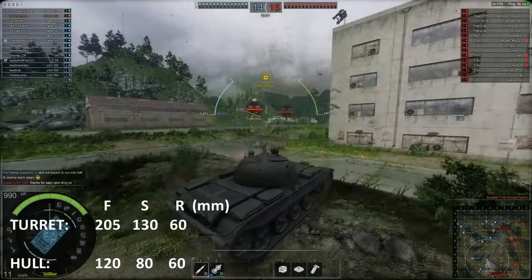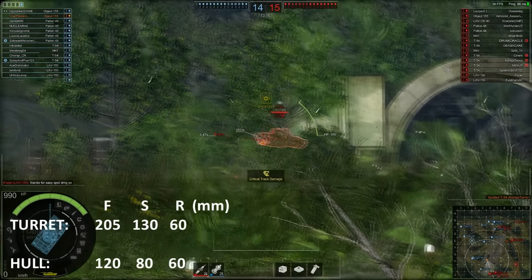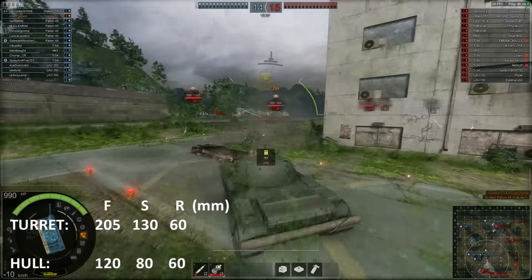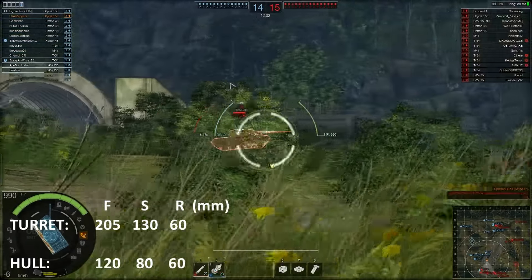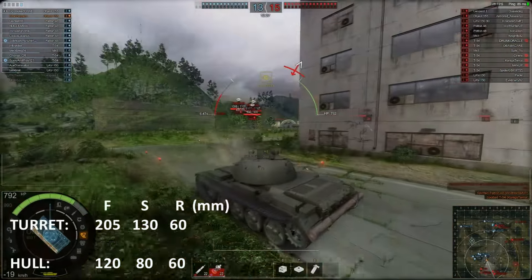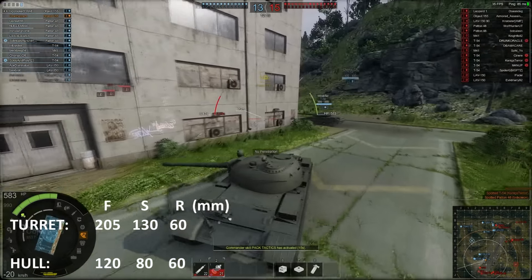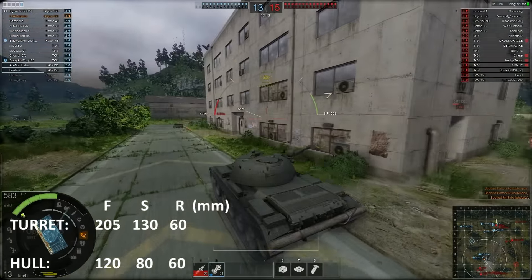We've got some tanks over there, so we turn, duck down behind a tree for a bit of cover, make sure we're on an angle, and just start firing. We take some return fire — some damage to modules and tracks — but nothing that has actually damaged my tank's overall HP yet. One shot penetrated, but as you can see, you can go out in the open for a reasonable amount of time and take a reasonable amount of shots before you start taking serious damage in a tank like this.